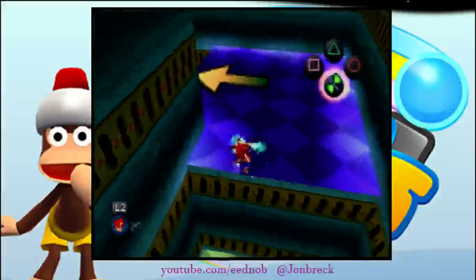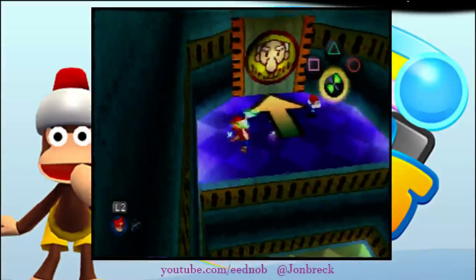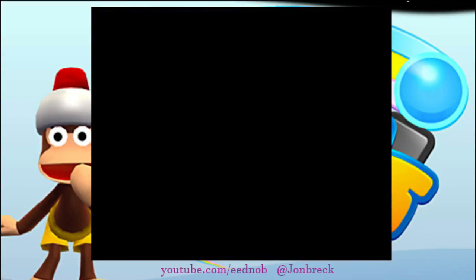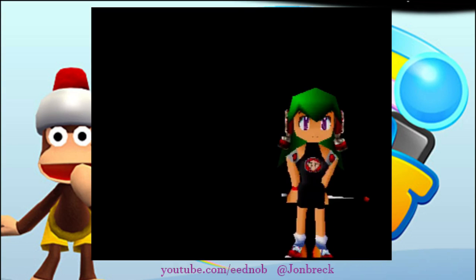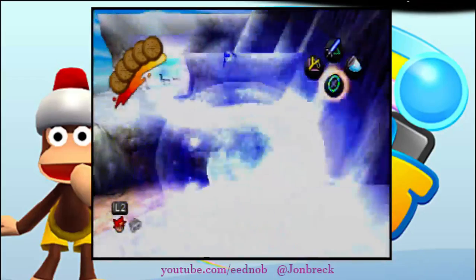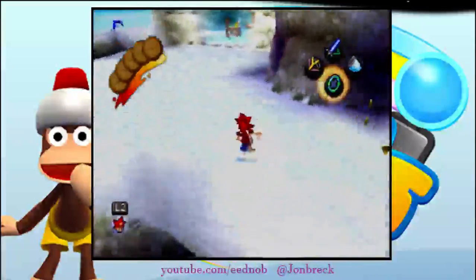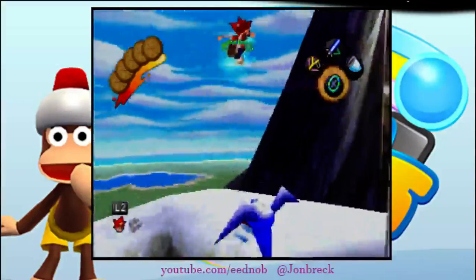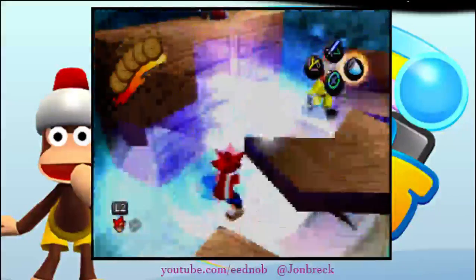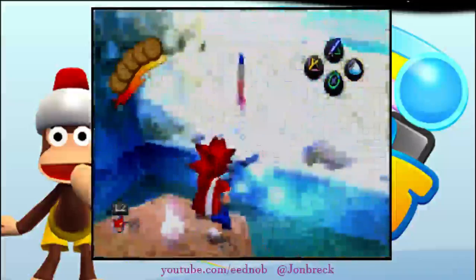Neutral double jump here, let yourself fall, and then do it again — neutral double jump, let yourself fall, sky fly. So this level, at the beginning here, you're going to want to do two IJs, then single jump onto here. Again, two IJs, single jump. Now you can catch these monkeys through the table — pretty much just catch them. Doesn't really matter how.